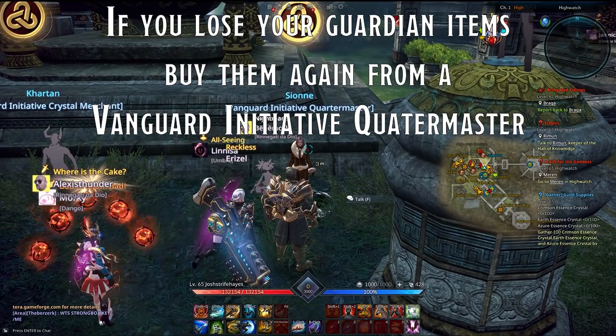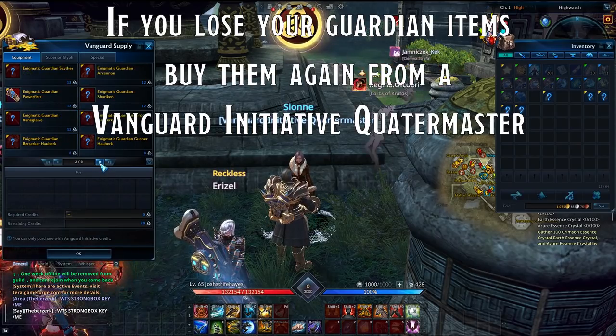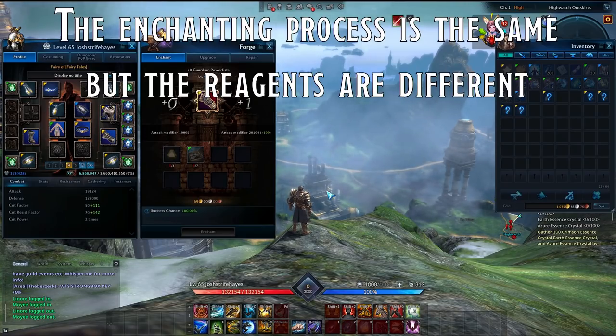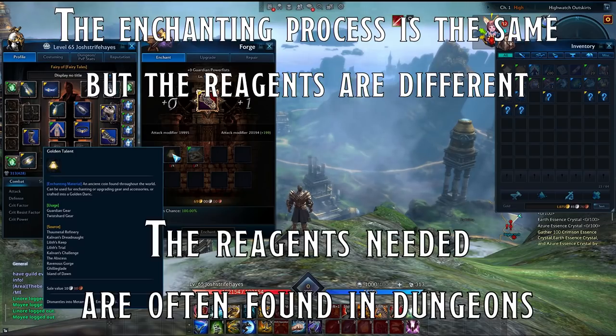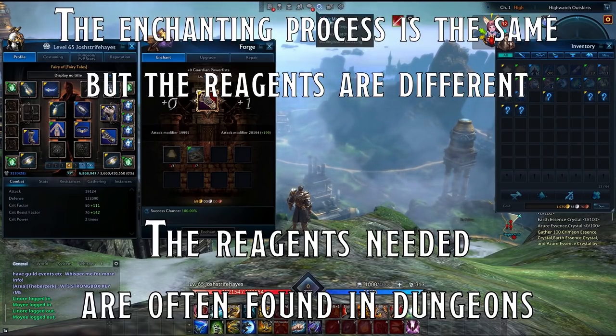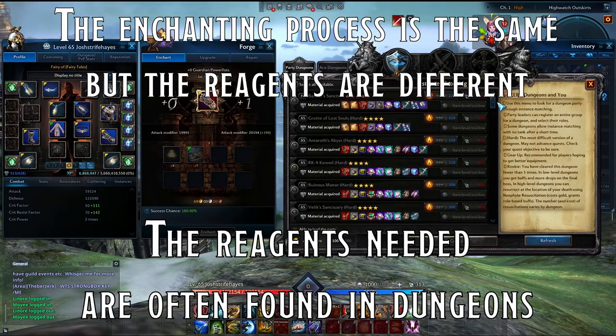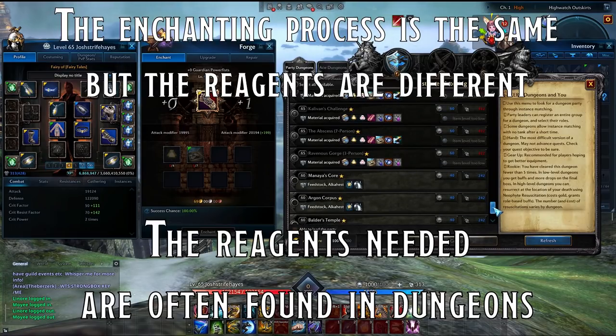If at any point you lose or destroy your guardian items, you can purchase them again from a Vanguard Quartermaster in any major city. The process of enchanting items will be known to you from avatar weapons while levelling, but the reagents you now need will be new. Hover your mouse over them while your guardian item is in the enchanting window to see what they are. Then open the instance matching menu — you'll see a huge number of new dungeons, and if you scroll down to the lower ones, you'll be able to see those dungeons provide the reagents you need. Your job will be to level your weapons, armour, and accessories up to maximum by grinding dungeons for the required reagents. But don't worry — the game gives you a great head start.